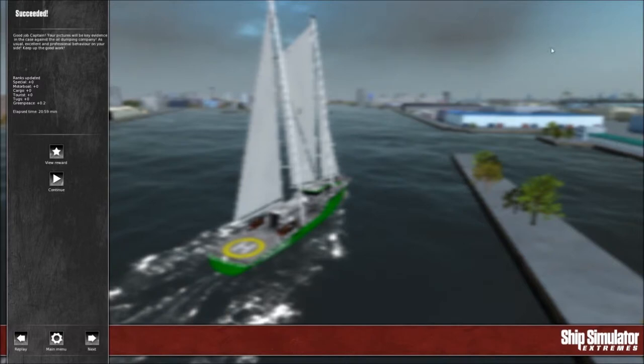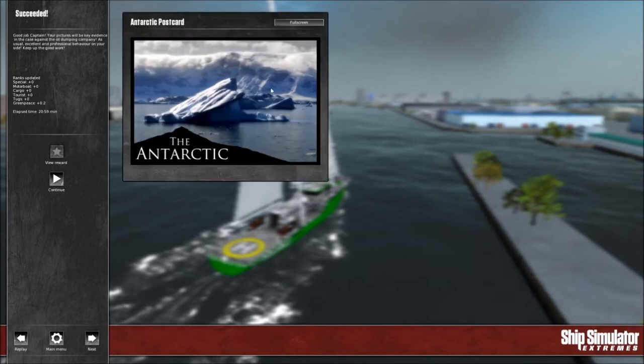That's easier than the last ones. As you can see, we got two points added to our Greenpeace score. Took 21 minutes. Let's go ahead and view our reward — look at that, the Antarctic postcard. Amazing. So that's pretty much it.